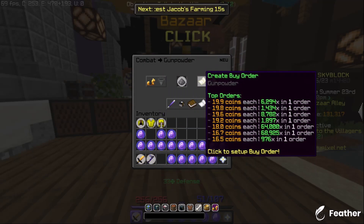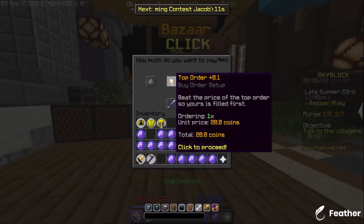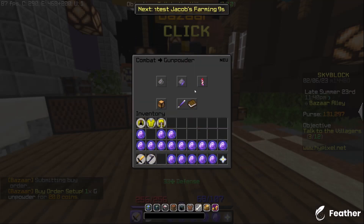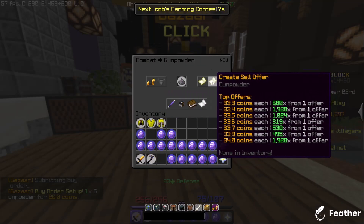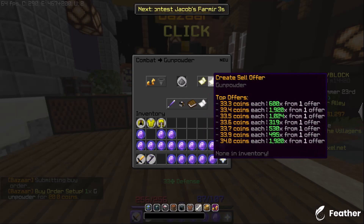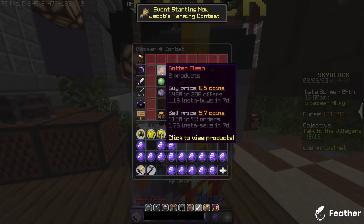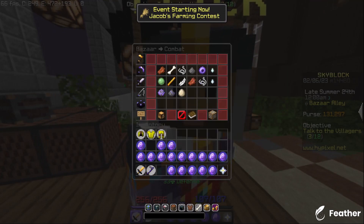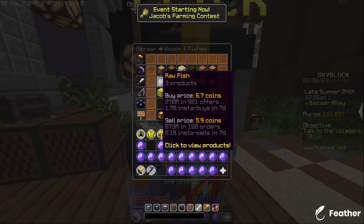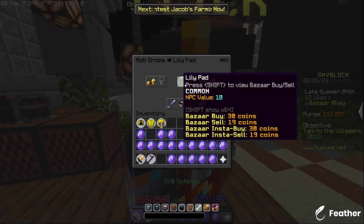First up: flipping. What I did was gunpowder. You can buy it for 20 coins — pretty easy, right? Just as a test. And then sell it for 33 coins. That's 13 coins profit, which is really good actually. It might not seem like a lot, but that's 13 coins profit, and if you buy thousands or hundreds of thousands, it's really good.